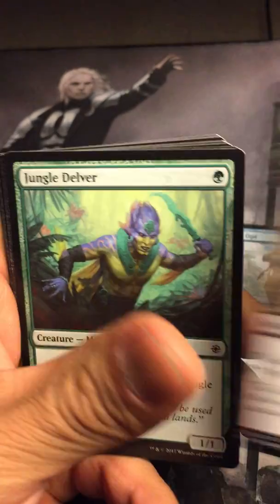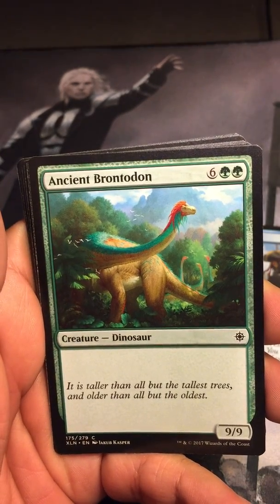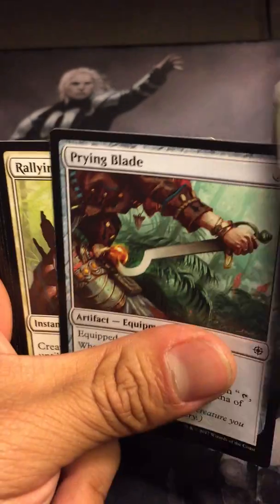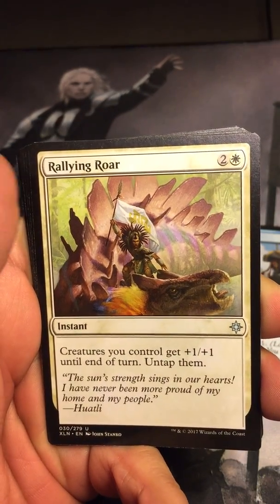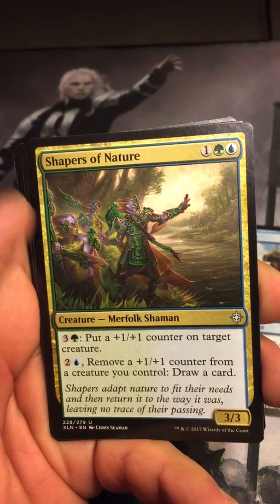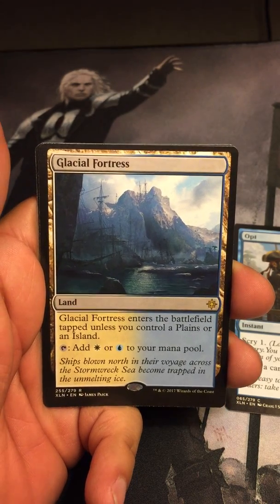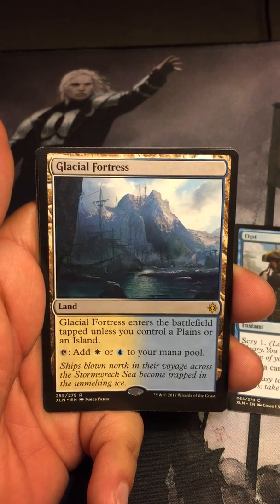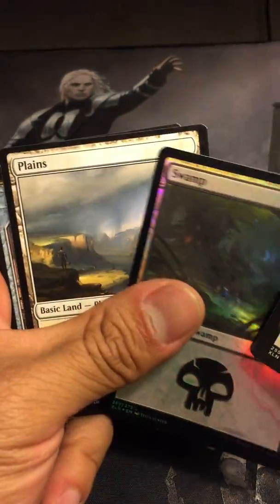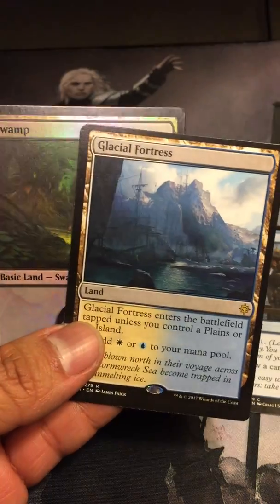Jungle Delver, it's a one-one Merfolk. Ancient Brontodon, Tishana's Wayfinder, Prying Blade, Rallying Roar — it's our first uncommon. Emissary of Sunrise, Shapers of Nature, and our rare — kind of foil — Glacial Fortress! It taps unless you control a Plains or an Island. Awesome, tap for an island or plains. Got the foil swamp and the Plains too. Wow, that's an awesome pack — foil swamp and a Glacial Fortress dual land!